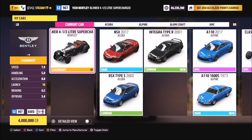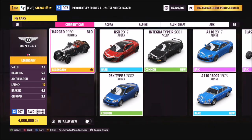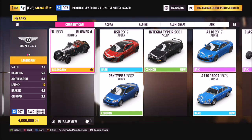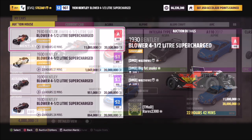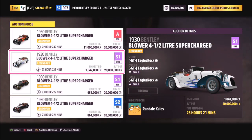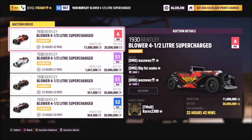This is the 1930 Bentley Blower and it will set you back four million credits from the auto show. You can also win these in wheel spins or there are a couple in the auction house. I have tried looking at all of the accolades but unfortunately none of them give you this car as a prize.